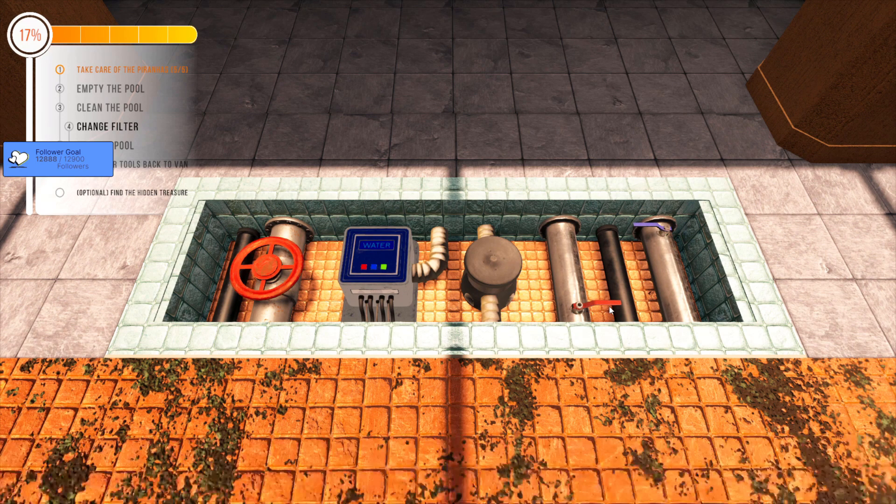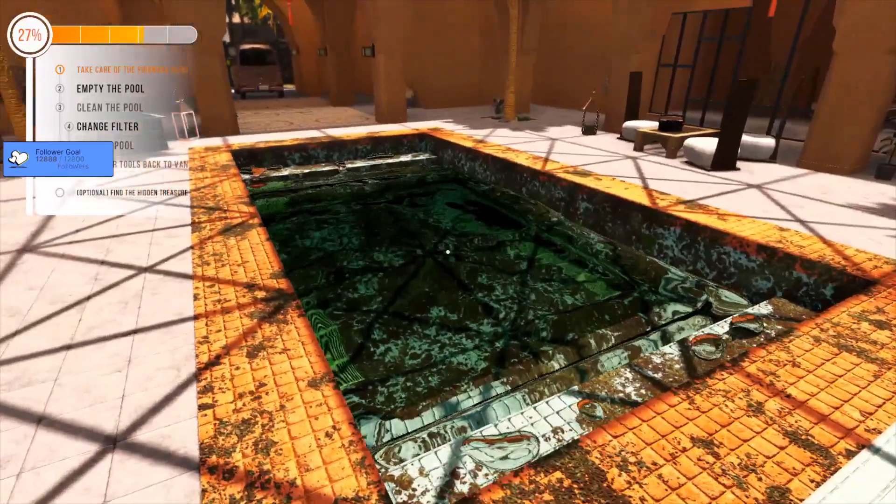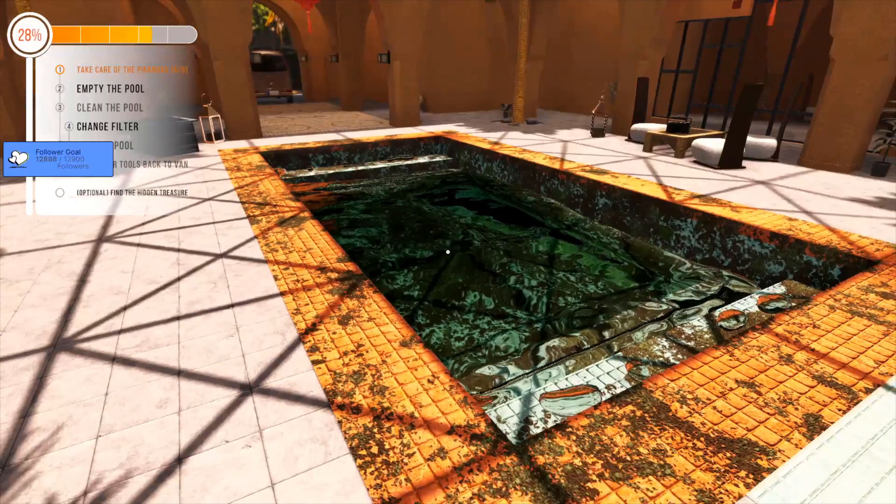Red button. Red lever. Red wheel. Blue lever. Blue button. Hey, there we go — it's draining! Fantastic, there we go.